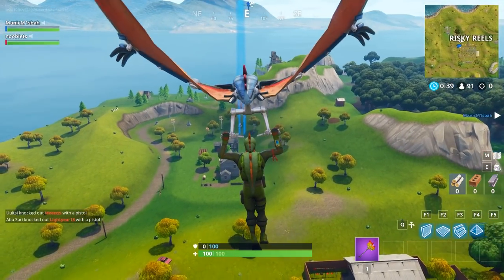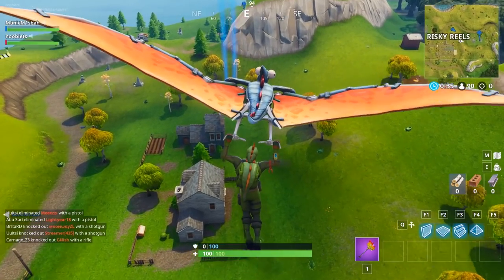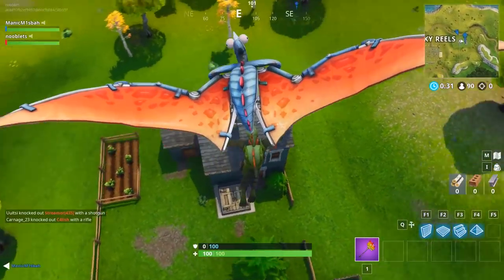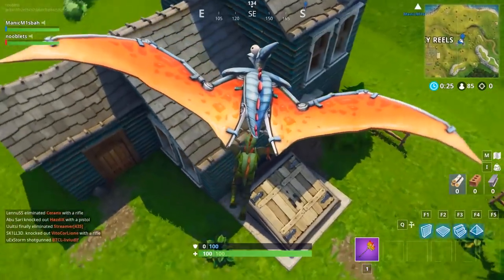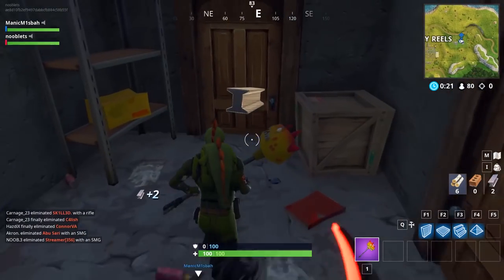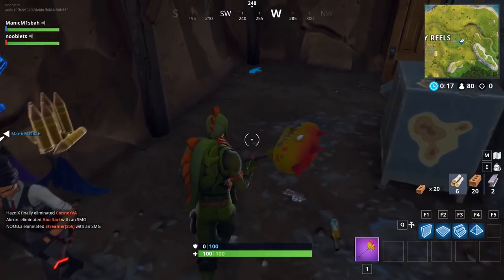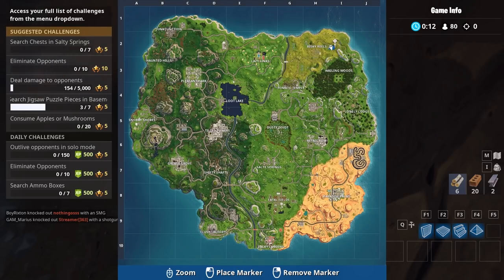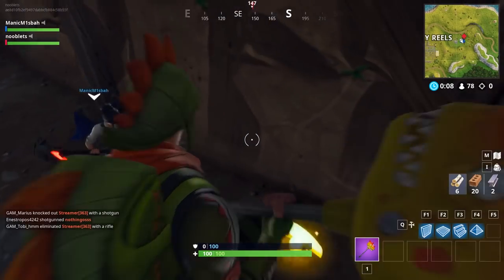The next one is east of Risky Reels. There's the entrance again. If you fly over a building and see an entrance like that, just make your way down — you'll be able to find the jigsaw piece. There's my piece in the corner. Mark it on the map. It's the second house along.